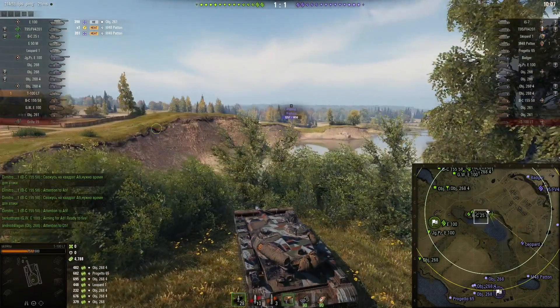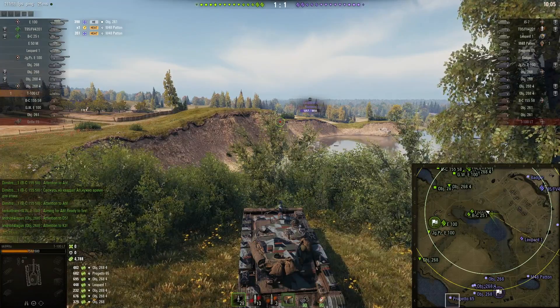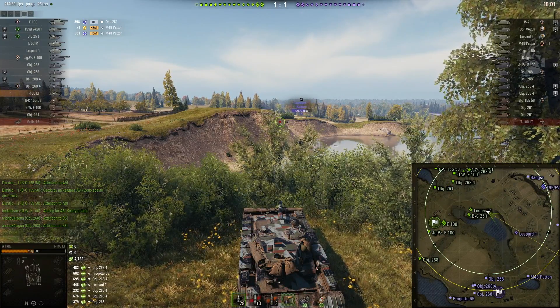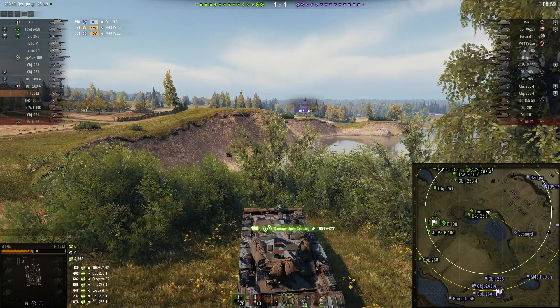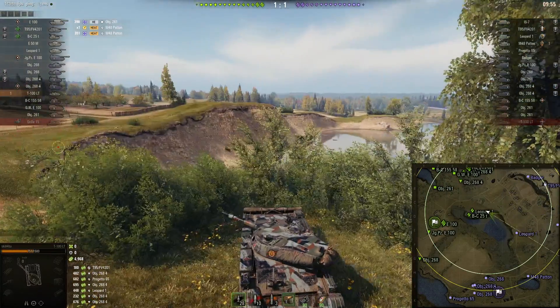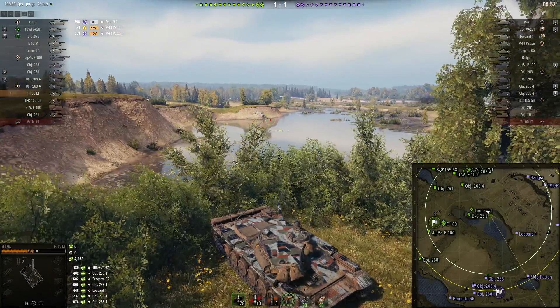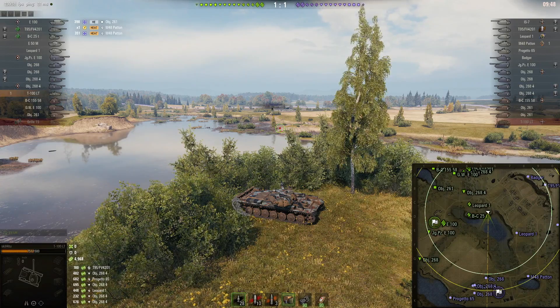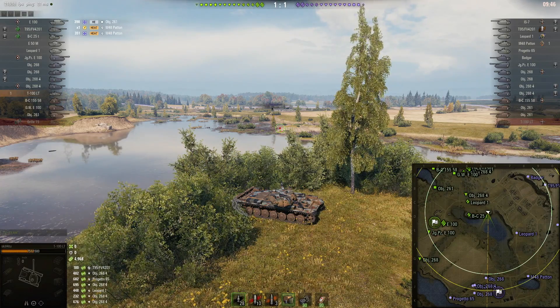He spotted that guy and this guy — he's not going to shoot. He's turned around so he can escape quickly if detected. His team is going to shoot — yeah, there we go — more spotting assist. That guy on the hill: look at the view range circles, he must have more than the maximum effective range because it's cutting into the camo factor that other tank had.